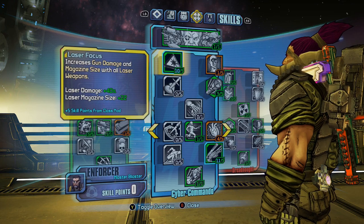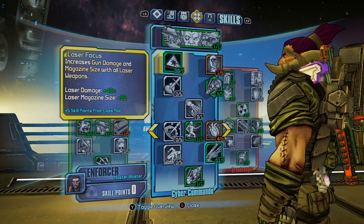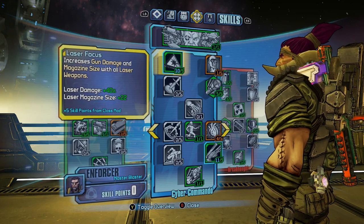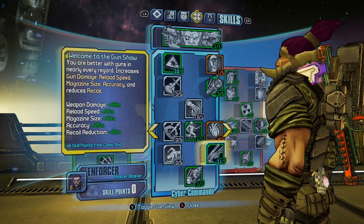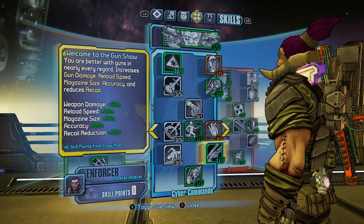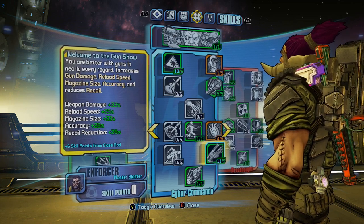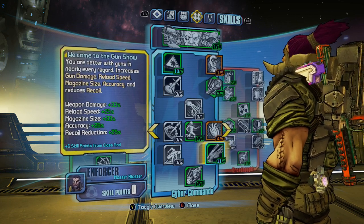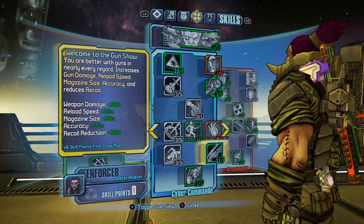Going over the skills, the most important right now is Laser Focus — you can see laser damage plus 40% and an increase to laser magazine size. That's going to bring the class together, and it's coupled with the Welcome to the Gun Show perk. Welcome to the Gun Show increases everything to do with guns — weapon damage, reload speed, magazine size, accuracy, and recoil reduction — it's a great skill that really makes your lasers perform a lot better.